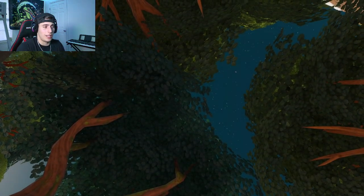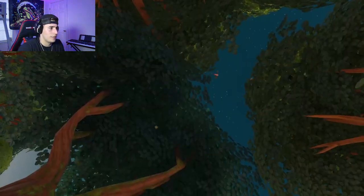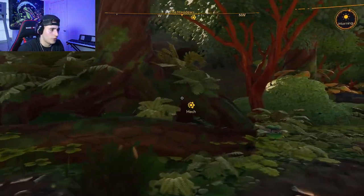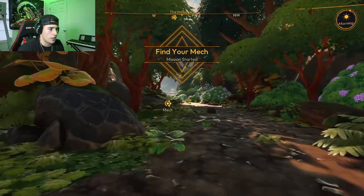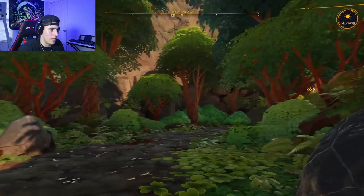If I was to guess, I would say we probably crash-landed on some sort of mysterious island and now we're just coming to our senses, like 'what the heck just happened?' Looks like they mistrajected the landing or something failed. Looks like my mech's over there, so we're just walking — 'find your mech' — okay, so that's our first mission.